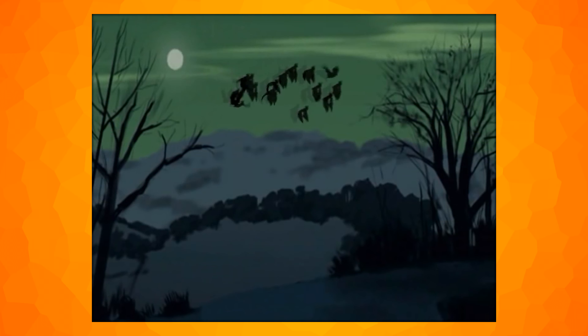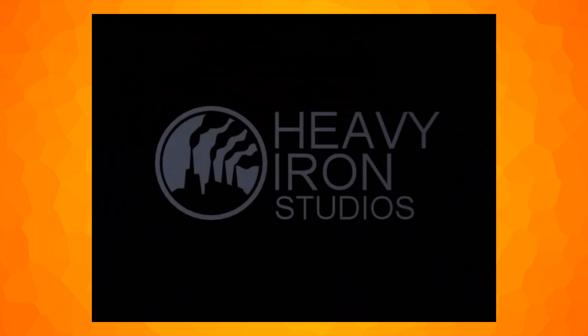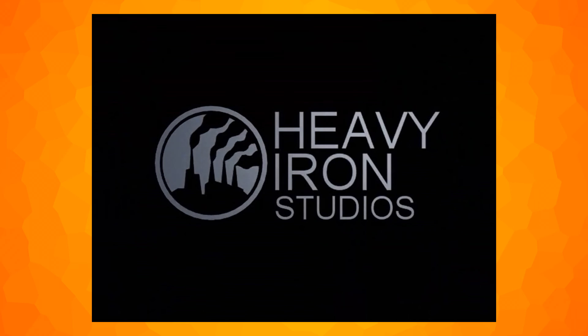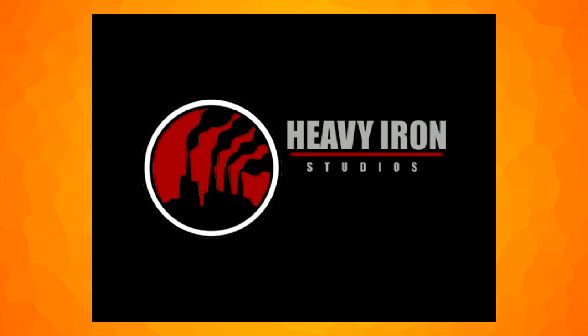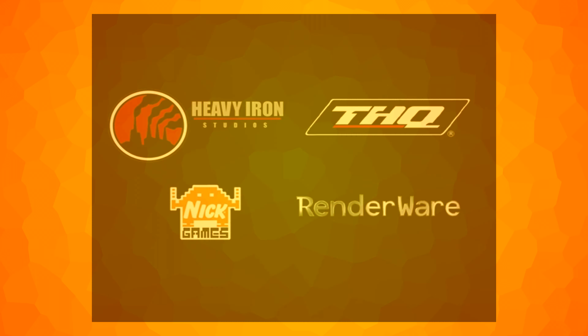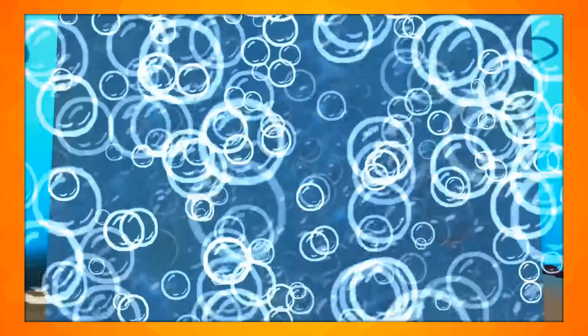Heavy Iron Studios also left in their logo screen from their previous Scooby-Doo game. Two more cut videos exist: one called 'HI Logo', which is the updated Heavy Iron Studios logo, and one called '3 Logo', which contains three additional company logos. These videos only fade in and out, and were eventually replaced with the final intro.